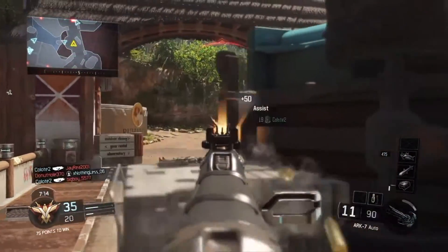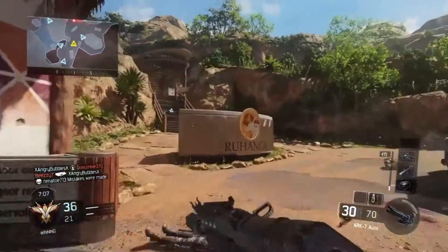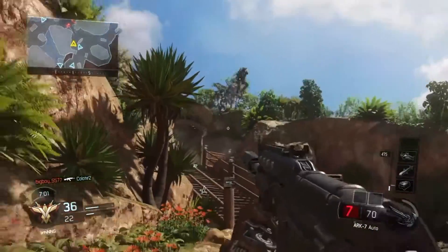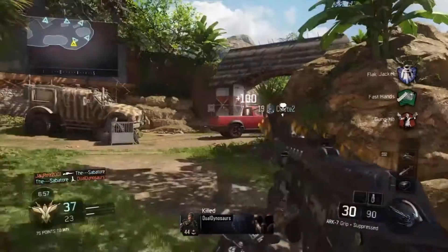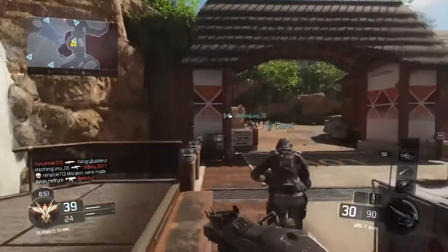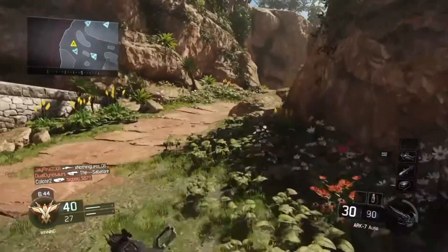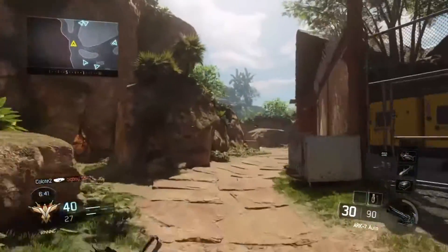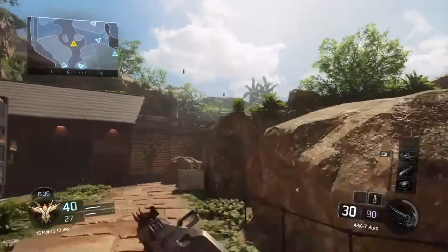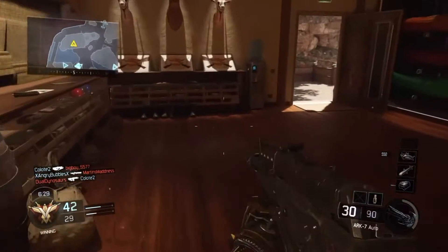We're doing a little running and gunning using the same gun we used on the Xbox — the first assault rifle you unlock. In my opinion it's the best gun: good killing power, good accuracy, good range. Just because it's the first gun doesn't mean it's not going to be the best. It depends on what kind of gun you like — some shoot faster but have more recoil, some have more single-shot damage. I like a fully automatic. This one doesn't shoot as fast but has good accuracy and damage.